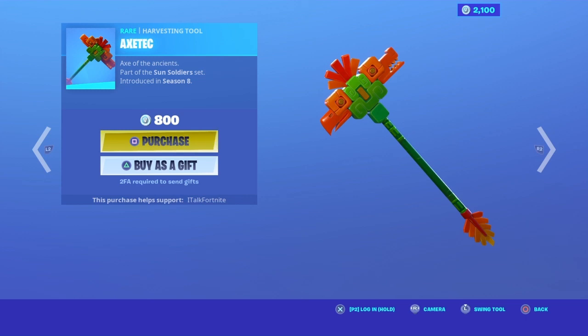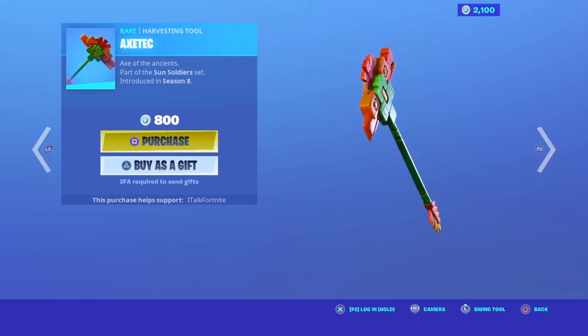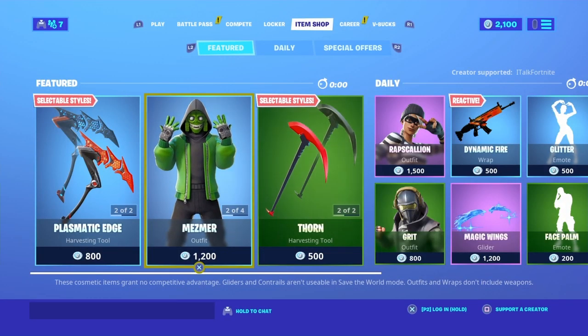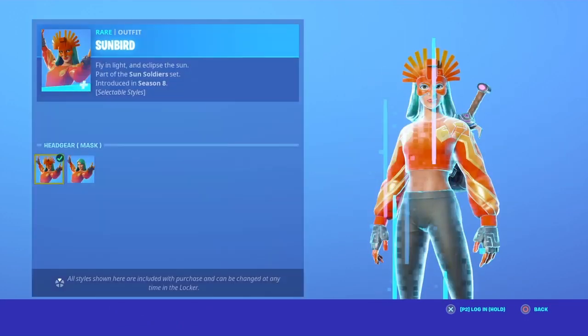The pickaxe is Enzik. Then Sunrise — wait, does this have an edit style? I never noticed that.